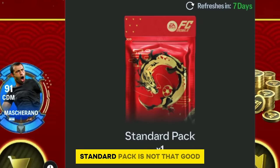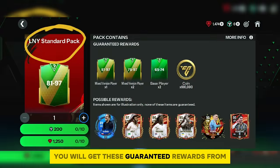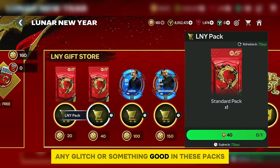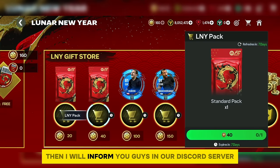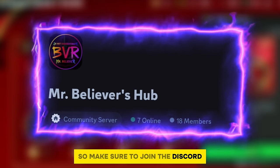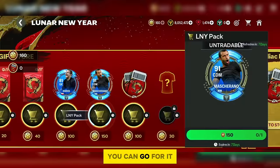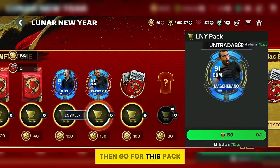There's another section called the Lyn Gift Store. The base and standard packs are not useful for now — the standard pack rewards aren't great. If there's any glitch or something good in these packs, I'll inform you in our Discord server, link in the description. I think Mascherano is worth claiming if you want him, and there's also a kit pack available.